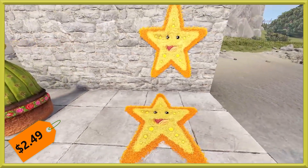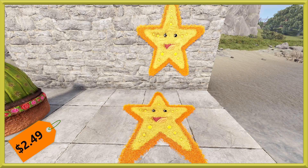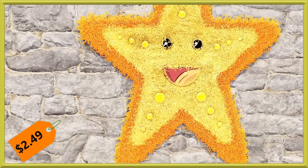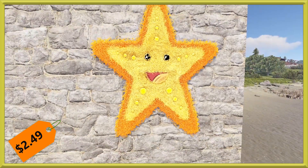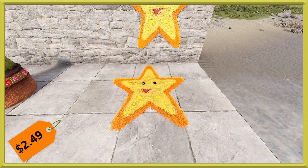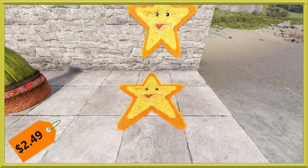Last but not least for our deployables, we have a little starfish rug! This thing is just absolutely hilarious. With the update, it's fun to see a couple more things pop in here, and people always love rugs — they are always one of those things that sell well. So this might be a smart one to grab for $2.49 this week. And going back to take a look at the furnace, it's just a normal glow from this one this week.